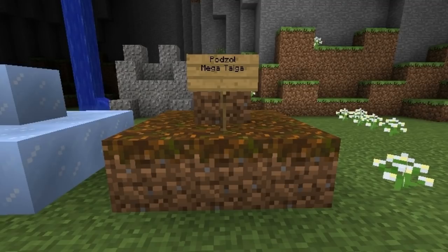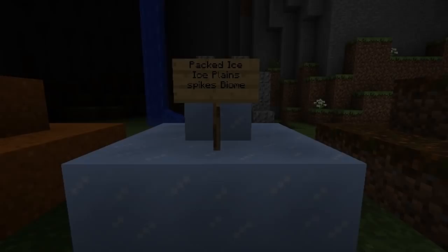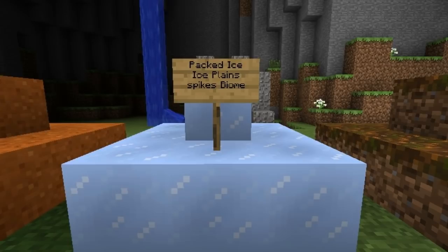The next block is called Packed Ice. It's basically just a perfect square of ice, and it's found in the Ice Plain Spikes biome, which is a very cool biome. If you hit it without Silk Touch, it's just going to break it — but unlike regular ice, when you break this one, it doesn't turn into water.